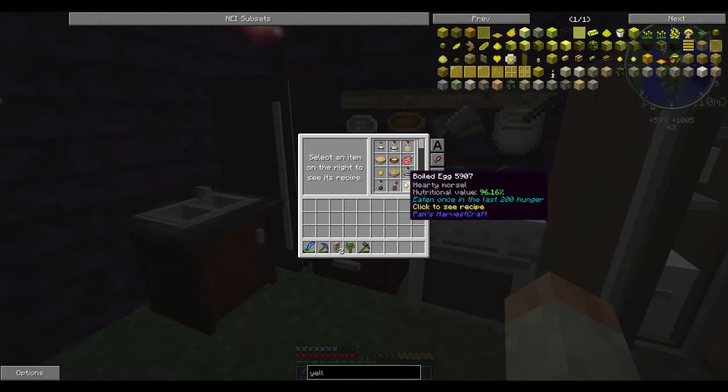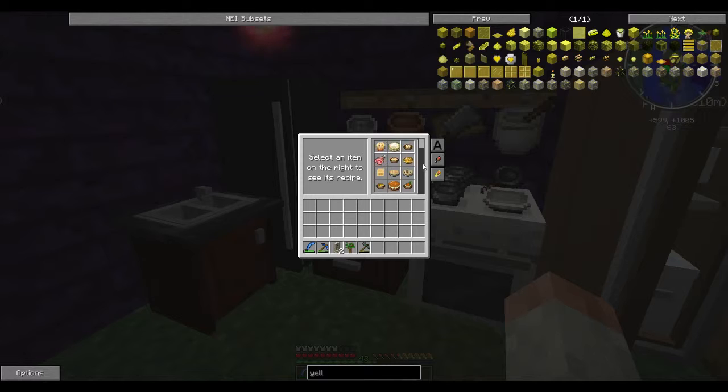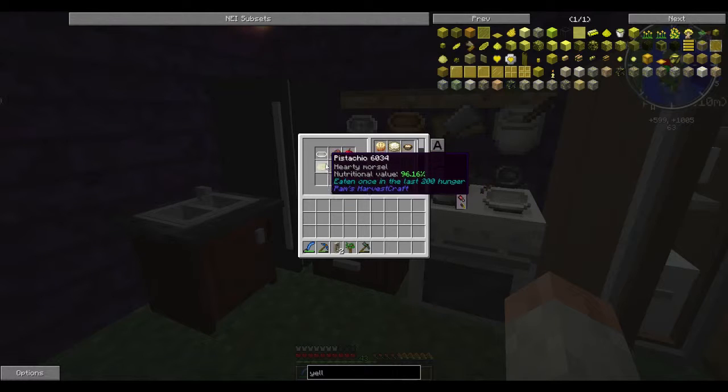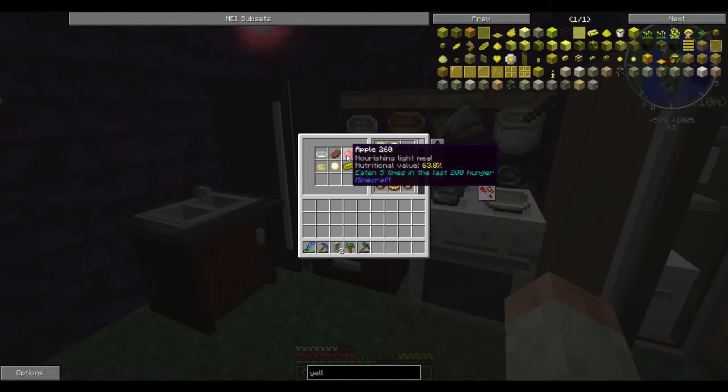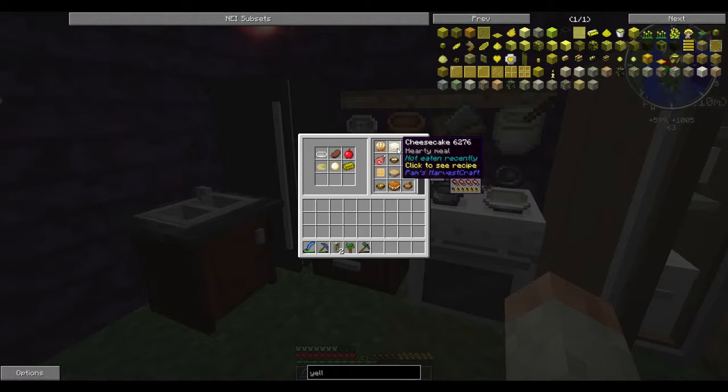At the cooking table, you can sort by saturation — so if you need something highly saturating quickly, like mince pie: it's cooked meat, fruit, dough, butter, and nut. This is why it's good to have a nut sapling — it doesn't have to be pistachio, could be a date nut or similar. Cheesecake is another one: heavy cream, flour, egg, sugar — super simple. You can also place cheesecake and eat it from the ground, or eat it from inventory.